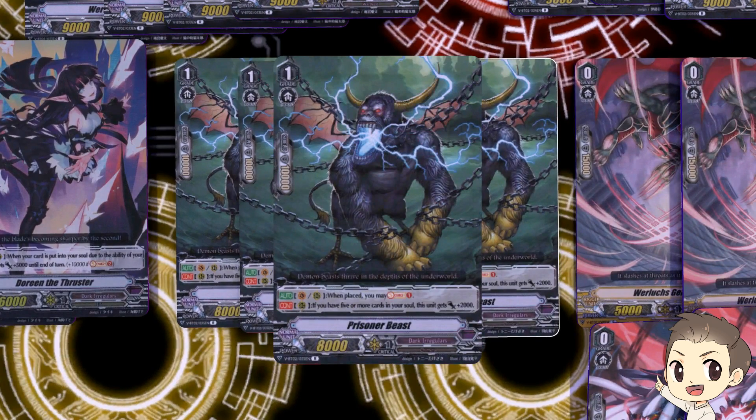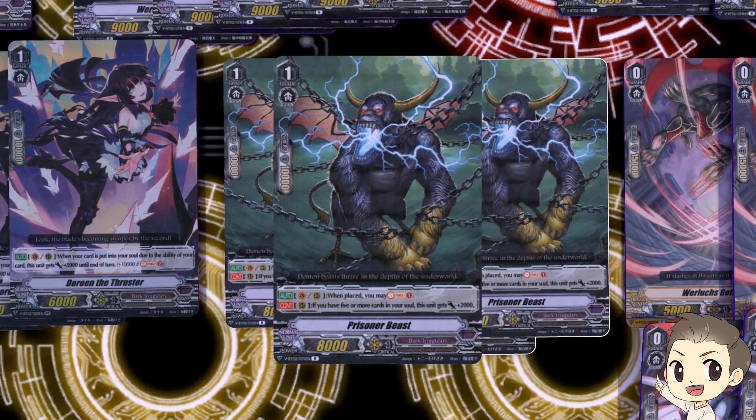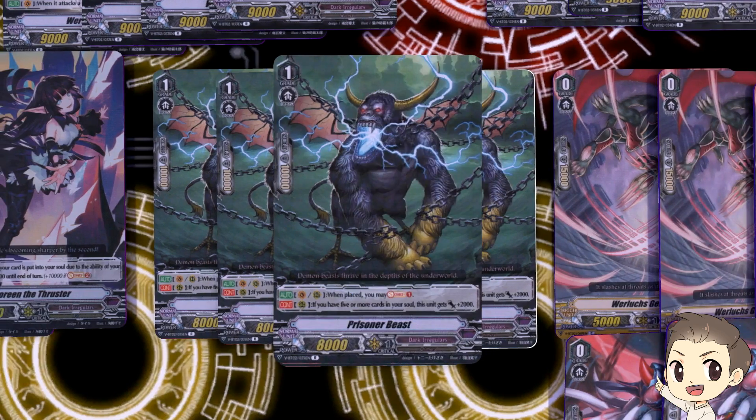Speaking of artwork that doesn't look very good, we have Prisoner Beast. His skill is: when you ride him or call him, you may Soul Charge once. You don't really have other ways to call from the drop zone in Dark Irregulars, so essentially every time you call or ride him you get a soul charge. He's also part of the high roll to have a lot of soul on your grade 3 ride. The second skill on Rearguard Circle: if you have 5 or more cards in your soul, he gets plus 2k — so he's a 10k booster slash attacker.